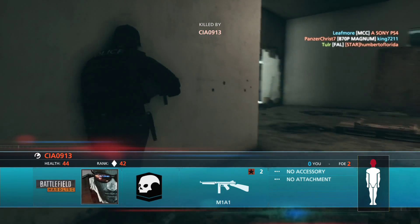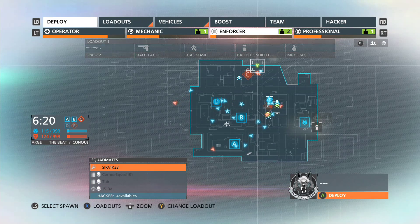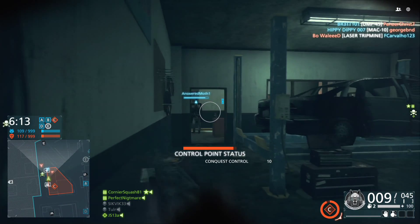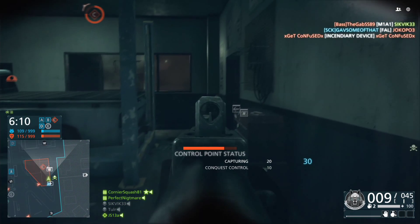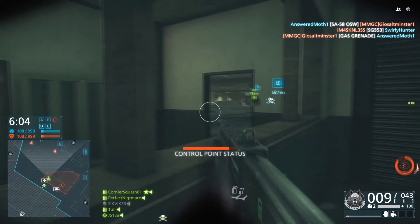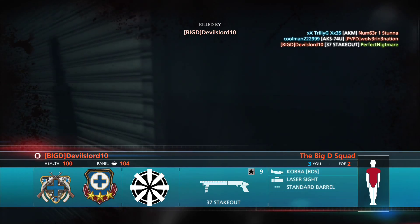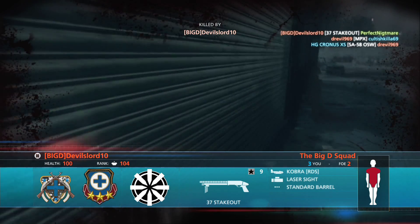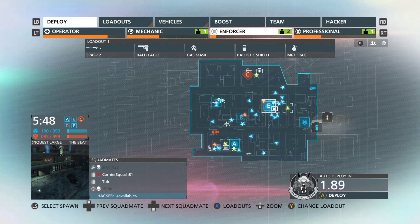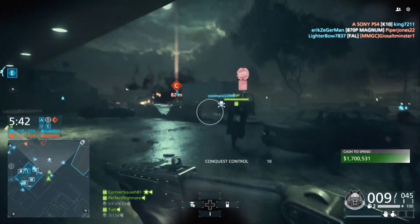Now the last tip is to squad up. And by squad up, I really mean actually have a coordinated team of squads. Understand that when you squad up, you're not just playing for yourself — you're squading up to help teammates understand where you're going, to have a better chance of winning a match or game mode, and to take things to a whole new level of military or tactical thinking.